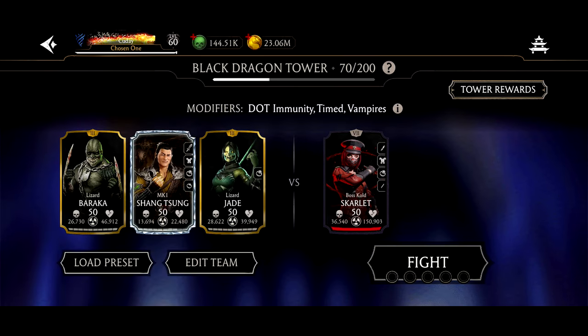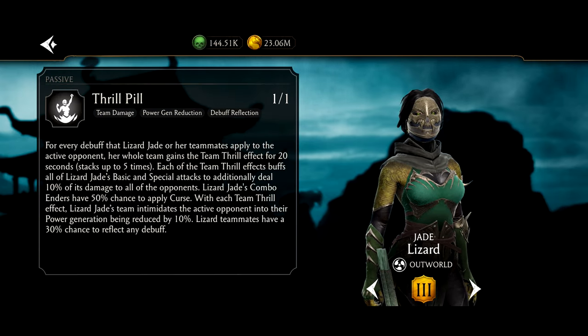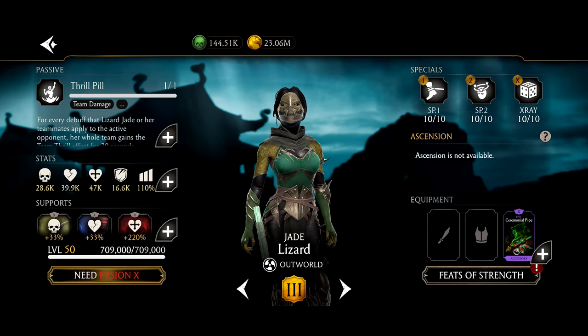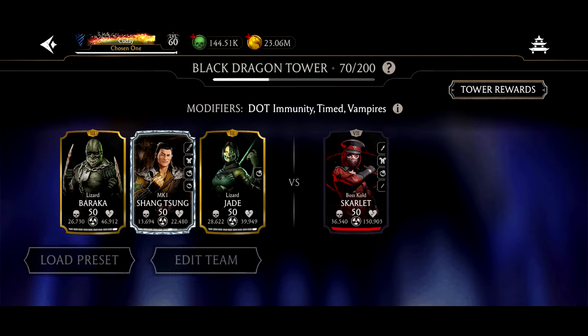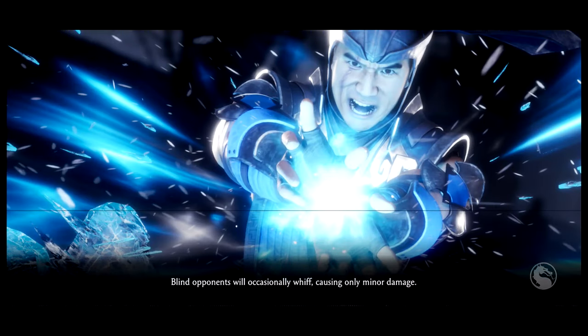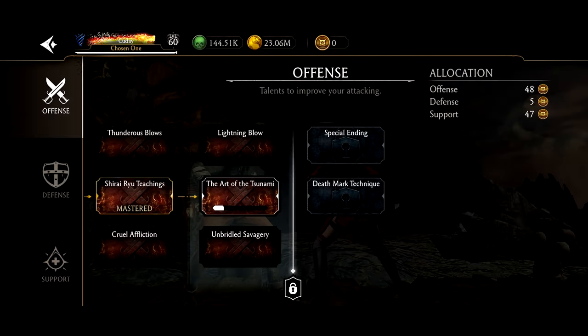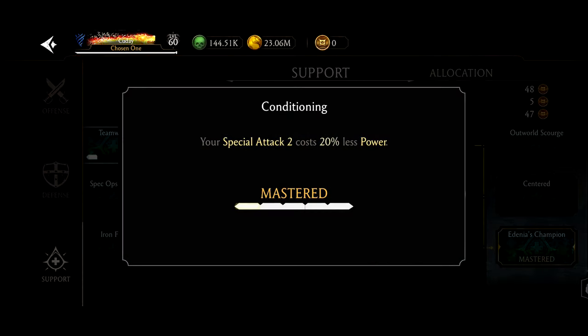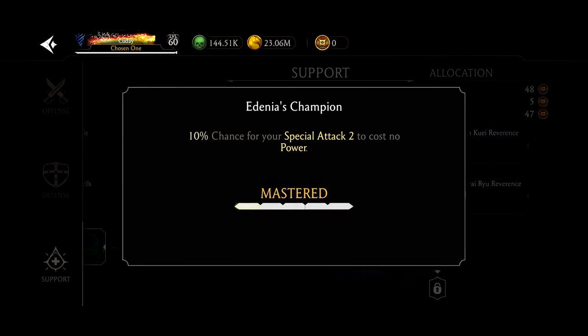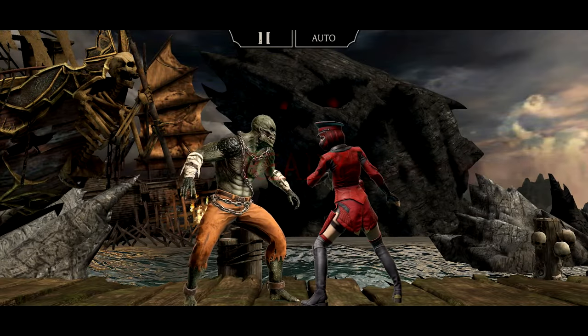Next team I was recommended is a lizard team, and the reason why is because of the team thrill — it should work with everyone on the team, it doesn't matter if they're lizard or not. So we're going to give it a shot. The critical hit chance could be very high. My talent tree looks like this — I don't have special ending on, and my supports are set up so that special attack 2 can be spammed over and over again, which is perfect for MK1 Shang Tsung.